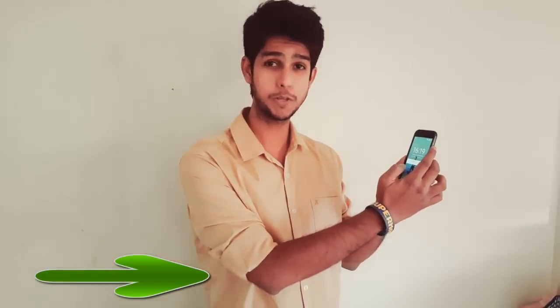So the most important trick and the best one from the lot is that when you press the right key on your phone and you press it for 4 continuous seconds, it will switch your phone off. That wasn't funny. Thank you.